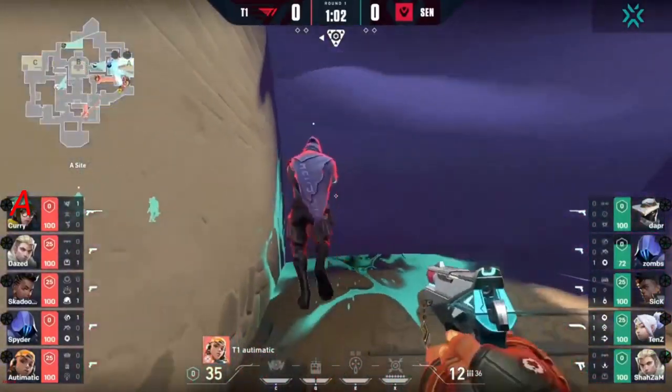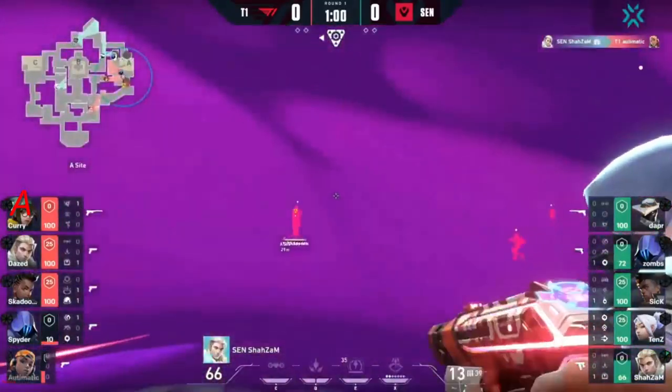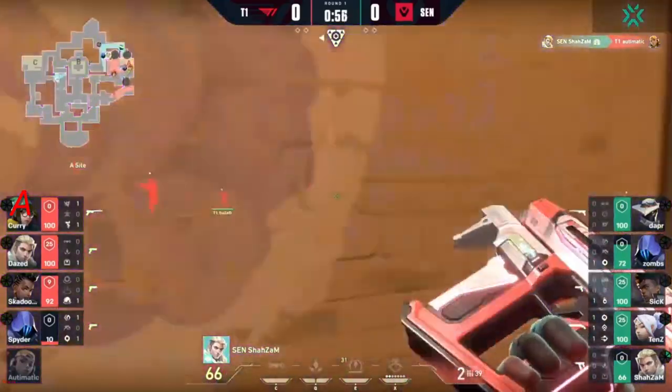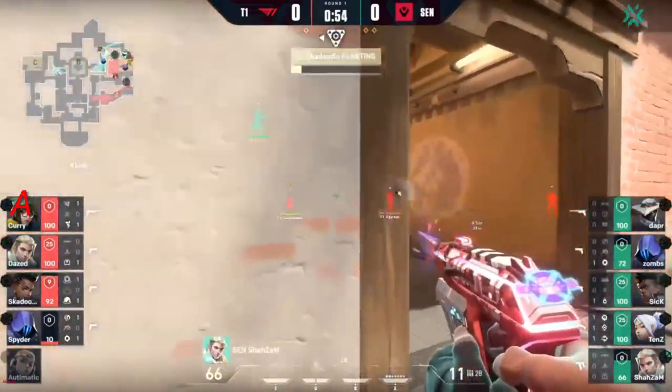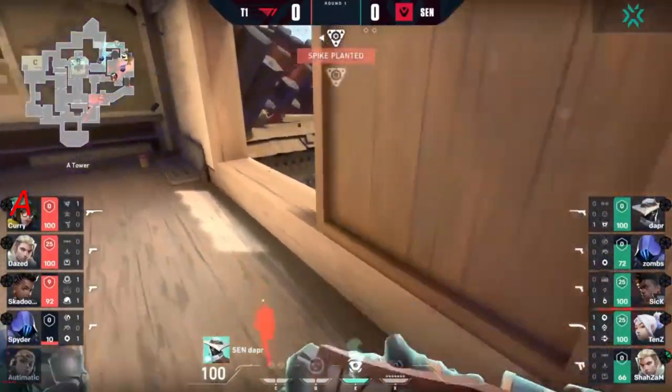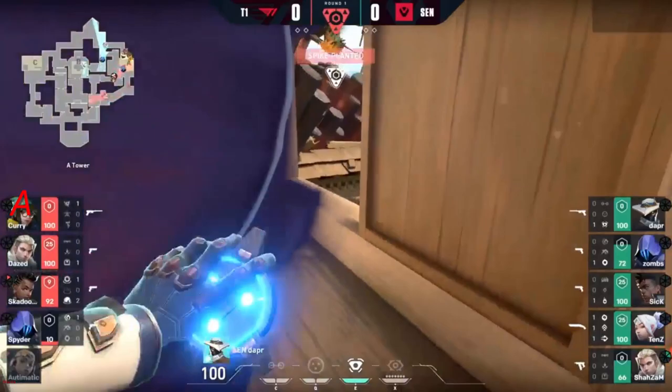The execute blast pack is down for automatic but it actually gets destroyed. Shazam is able to get the first shock dart to land, and the recon bolt will reveal some members from T1, but with the first blood going the way of Sentinels this defense is looking pretty solid, at least for now.